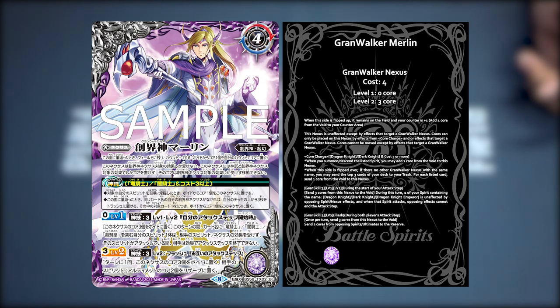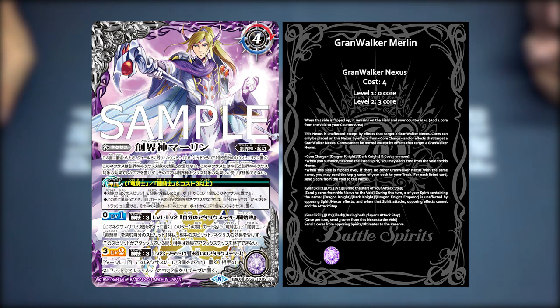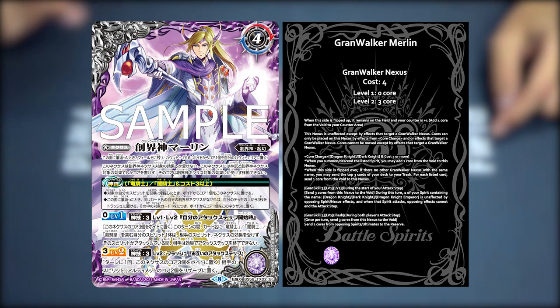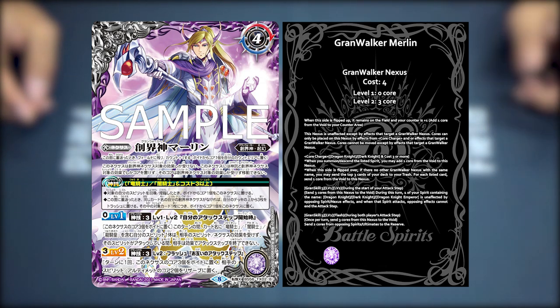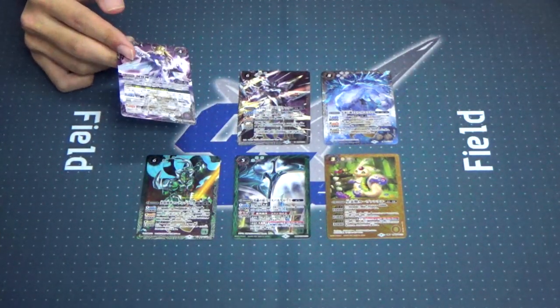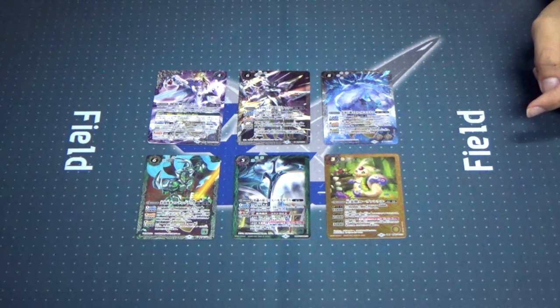He has two grand skills. Grand Skill 3 level 1 and 2: during the start of your attack step, send 3 calls from this Nexus to the void. During this turn, one of your spirits containing the name Dragon Knight, Dark Knight or Dragon Knight Emperor is unaffected by opposing spirit Nexus effects, and when that spirit attacks, opposing effects cannot end the attack step. Grand Skill 3 level 2: flash during both players' attack step — once per turn, send 2 calls from opposing spirit Ultimates to the Reserve.